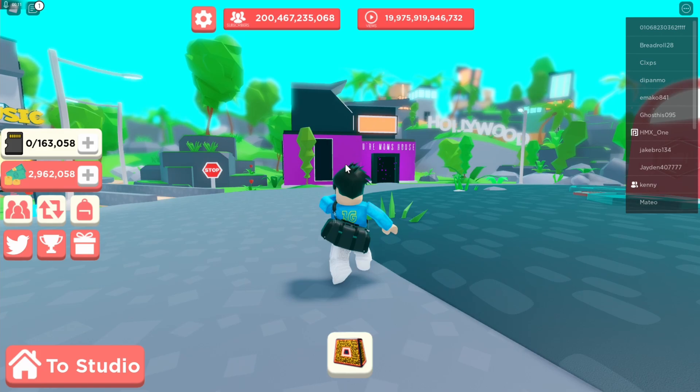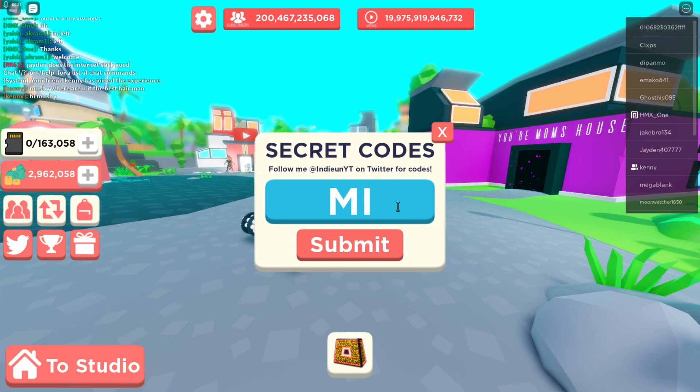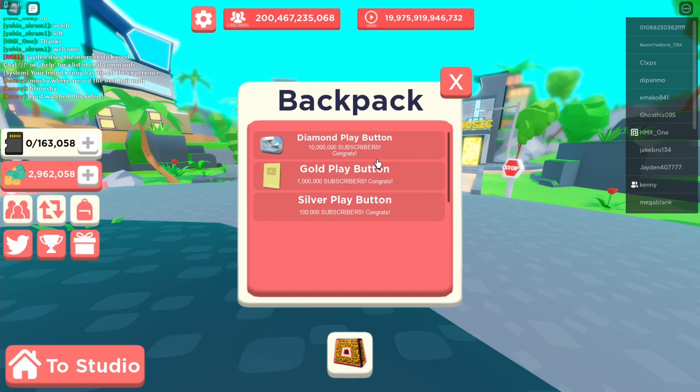What is up guys, welcome back to another video. Today we're playing YouTube Simulator again. They added a new snow plaque that you can redeem right here on Twitter codes. You type in MINI SNOW — all caps — and there you go.